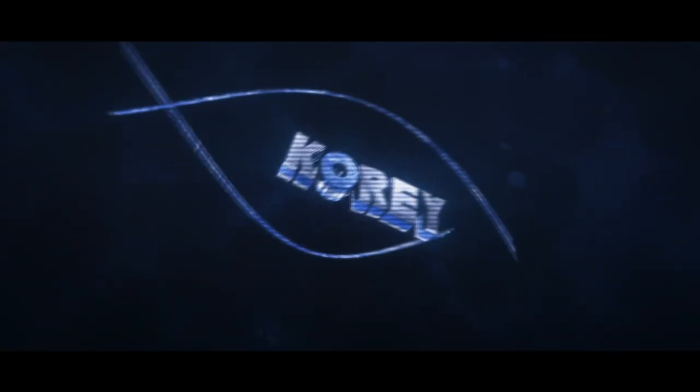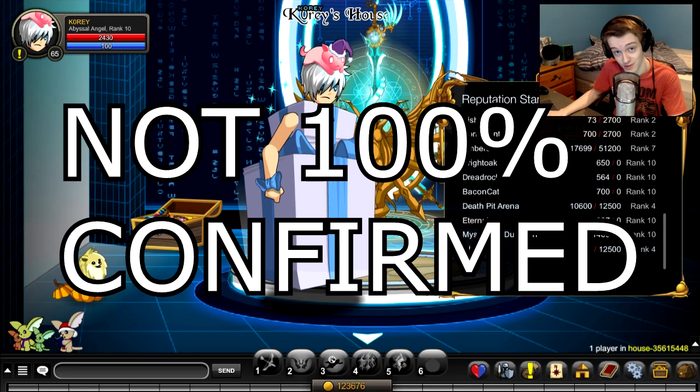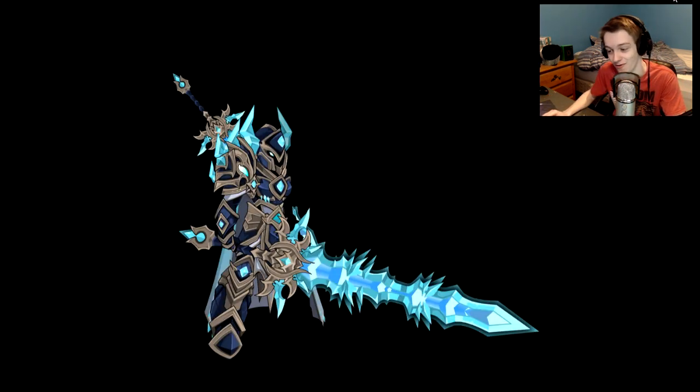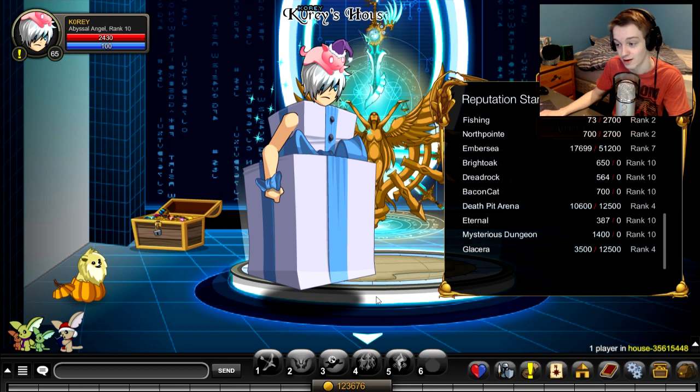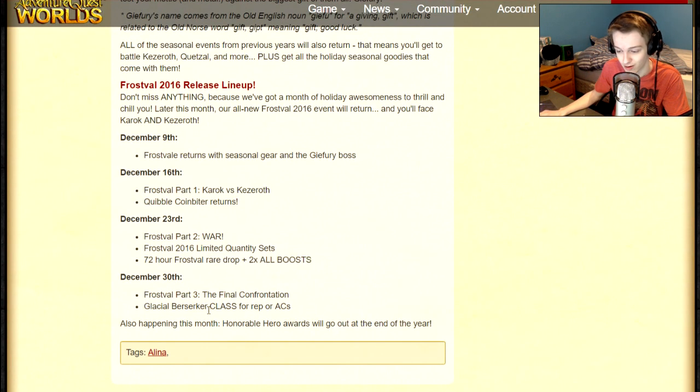The new rep is for the new class. If you don't know what the new class is, let me show you — it looks actually pretty nice. The art looks good; not a fan of the spiky weapons, but the art does look good. To get the new class, you want to get the rep to rank 10. It is confirmed — the Glacial Berserker class comes out December 30th, so you can farm for it right now.